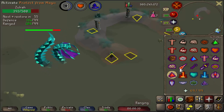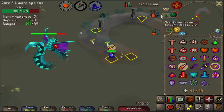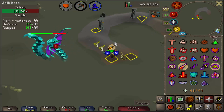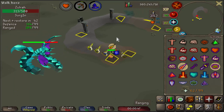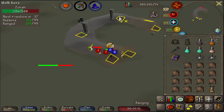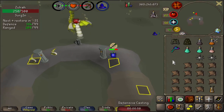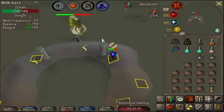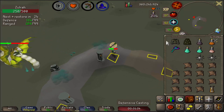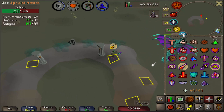Switch to your Ranged gear and put on Eagle Eye. He's going to shoot out four Snakelings and then start doing a Blue range phase as usual. Once he goes down it's going to be a Green phase — eat everything, put on Protect from Range, Mystic Might, put on your Mage gear, and make your way to this square. He's going to shoot out two sets of clouds but you're fine here. Switch back to your Range set, put on Protect from Mage, Eagle Eye, and go to town. Use your specs to heal up.